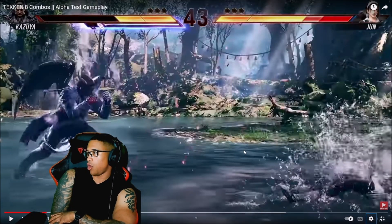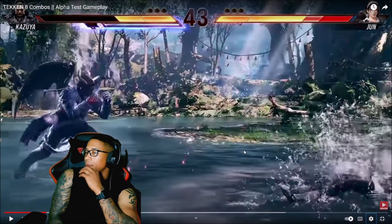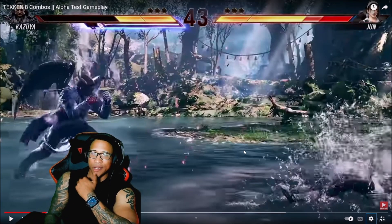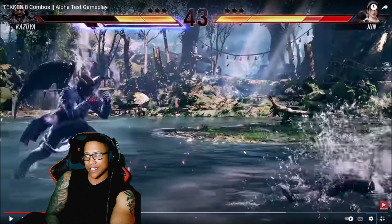That combo didn't do a whole bunch of damage, which is cool because they're letting you be crazy stylish and face-paced. The wall carry is still gonna be there but the damage is not as high. Like, a Kazuya combo in Tekken 7 you're hitting wall — Kazuya is really carrying like a wall carry character now. Some shenanigans on this stuff.